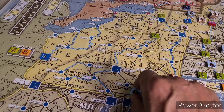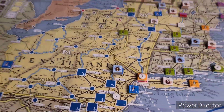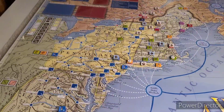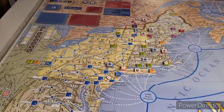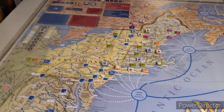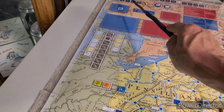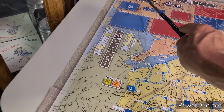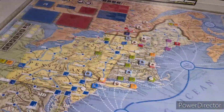Oh no way - rolled a two. That hurts. We'll take him to Morristown - that is about it. Stuff starts getting tough in the winter, kind of a waste of time. Well, you can only do what you can do. That'll be it for the Colonial action pulse - hopefully the British have the same bad luck in activation.